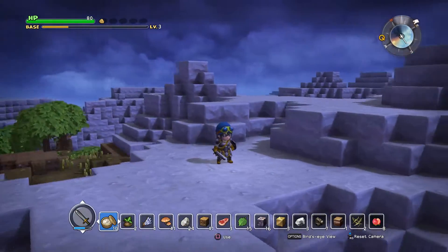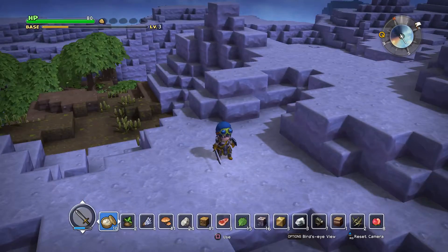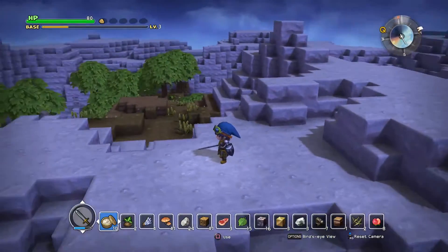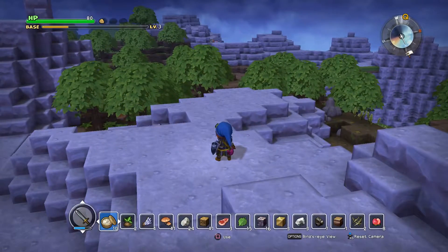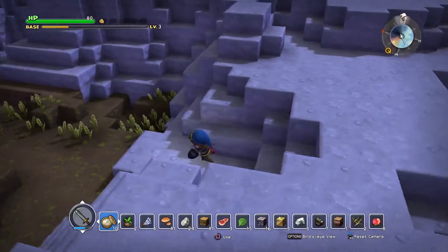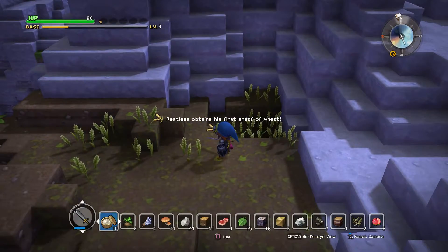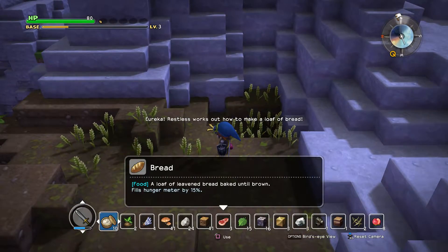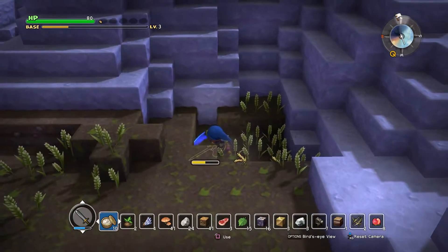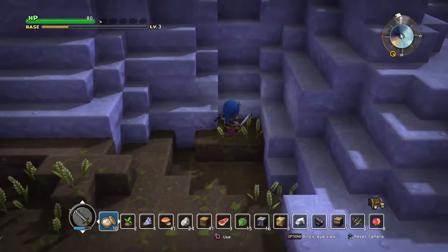What's going on everybody, welcome back to Dragon Quest Builders. I think I found something - you can probably see it right down below there. I did some digging on what Pippa needed for her quest and it turns out I need wheat. Even though she said it I wasn't sure if that was actually a thing, but I think this is wheat - it totally is. So I'm gonna grab all this, as you can see I'm almost starving.